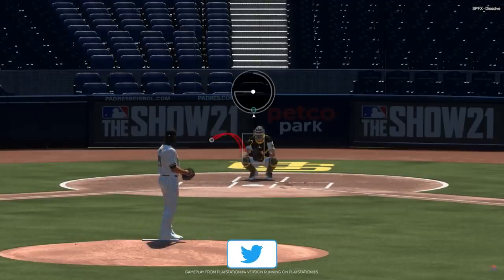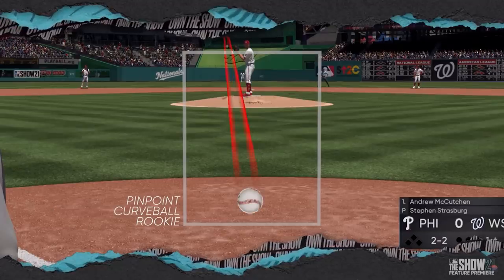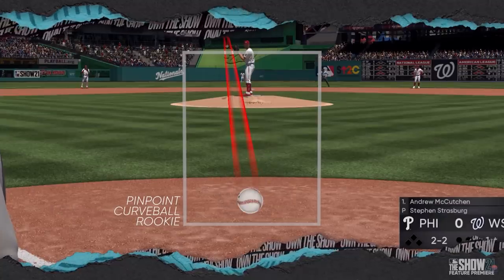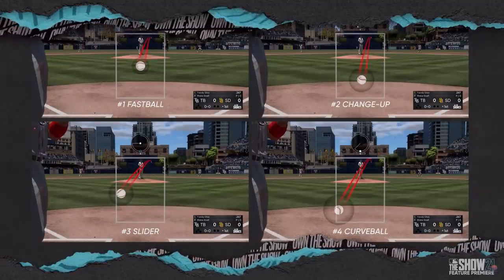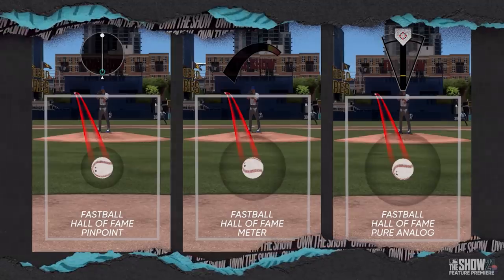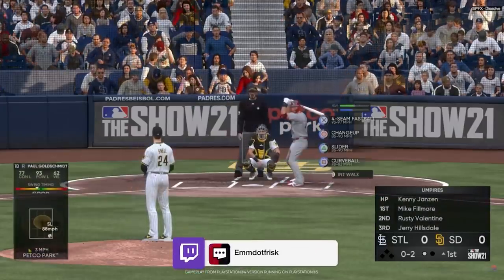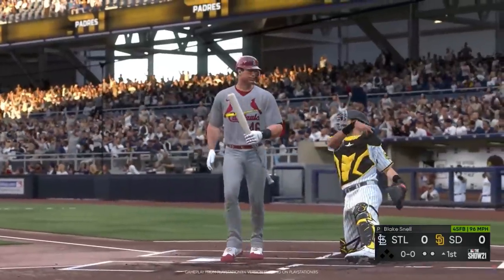Moving on — there are some major changes to the pitching systems this year. The biggest revealed topic was the Perfect Accuracy Region, or PAR mechanic. This new pitching mechanic will show users where they can expect a pitch to end up, as long as they achieve the perfect accuracy input. No longer will you aim for a high inside fastball that misses and throws a heater right down the middle. The PAR system is based on pitcher stamina, pitcher control, pitch selection, and pitcher confidence, and the region appears after the selection of each pitch.